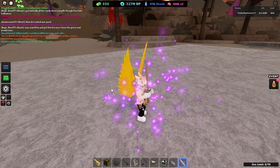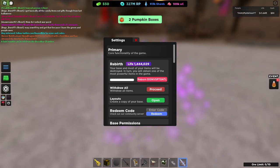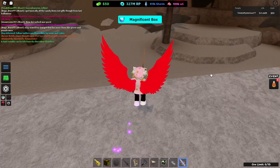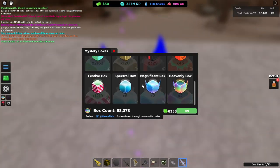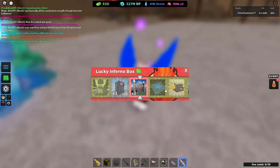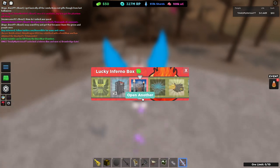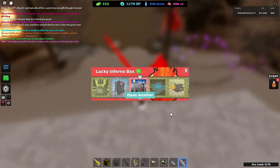The other code is WowSpookyDay, in all lowercase, no spaces, and this should give you two pumpkin boxes. Then we have too many bugs due to the buggear release last night, and this will give you a magnificent box, as you can see here. I don't know regarding exotics and stuff, so I will check now to see if there's any exotics in the loot pool here.